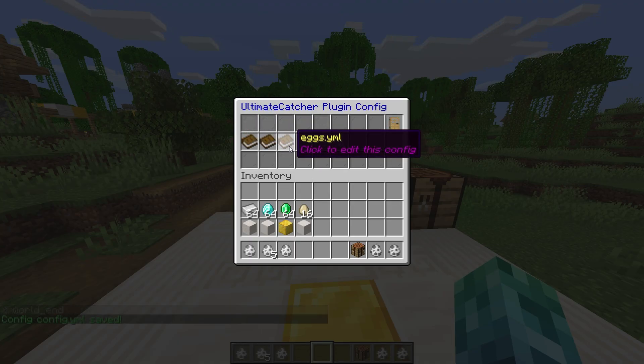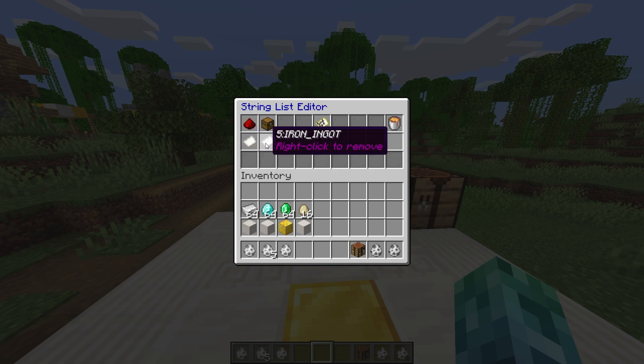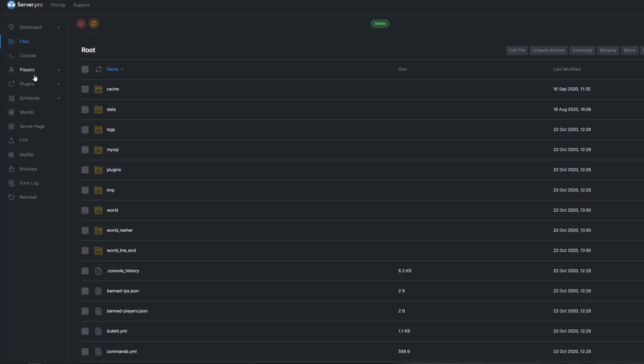An example of the list setting type is the blocked catching or spawning worlds, where we can enter world names to stop the plugin working there. Heading back and opening the egg config file, we can open an egg and customize everything from the name to the crafting recipe requirements. Of course, placement of the items doesn't matter. While the in-game GUI is complete, you may want to use the config files instead.